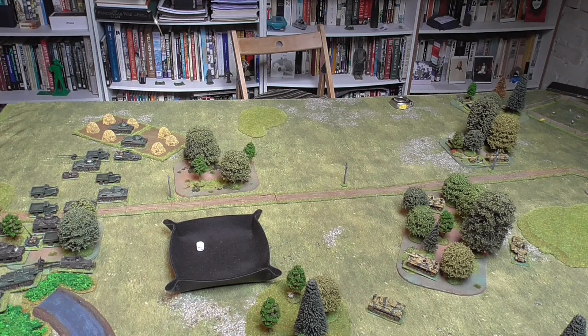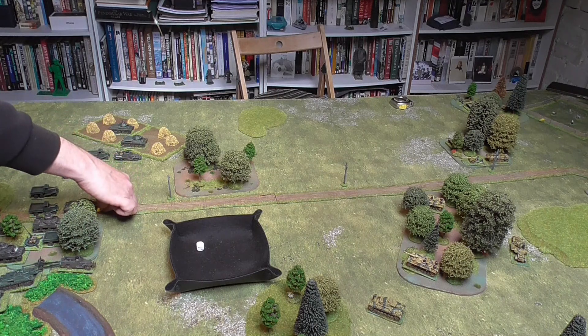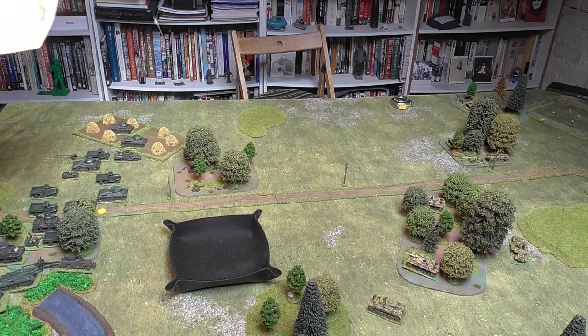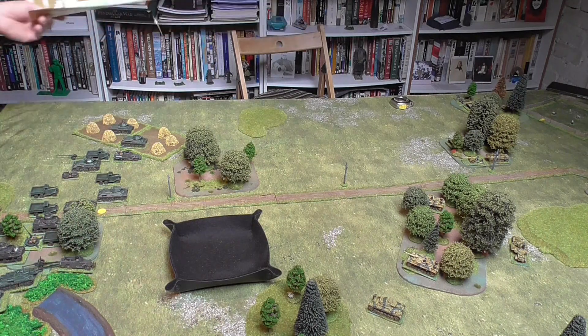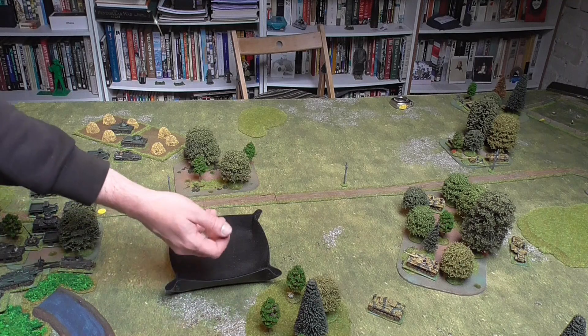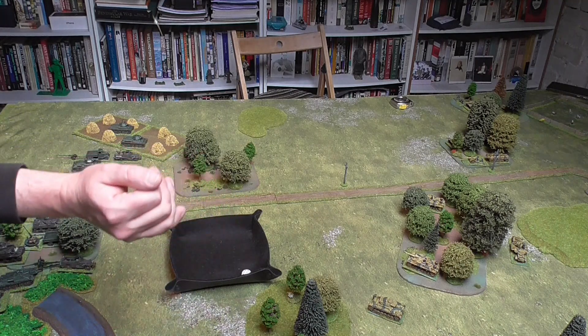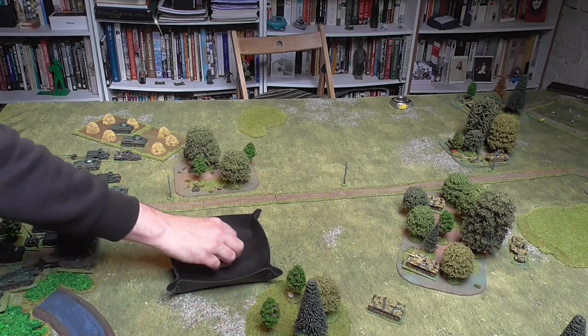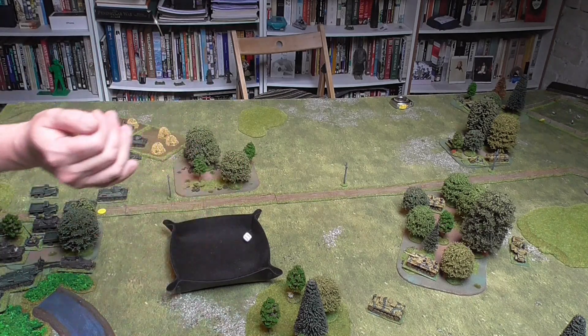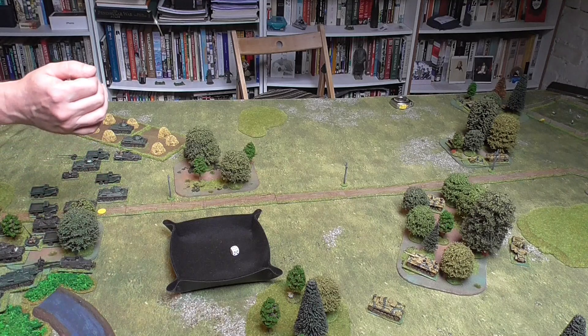The next Stug fires — same target requirement, needs a 4, 5, or 6. That's a 4, so that's another hit. Damage roll — 5 or 6 is destroyed. And that first T-34 has been taken out. The other Stug fires at the tanks in the coalfield — gun class 2 — that's a miss. Finally the short 75mm gun on the 250 — gun class 4, making it a 5 to hit, and because of movement that becomes a 6 needed. That does nothing. So out of all that firing they've managed to take out just one T-34.